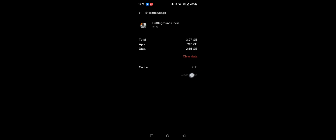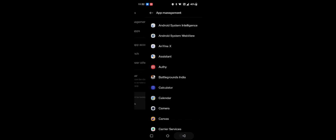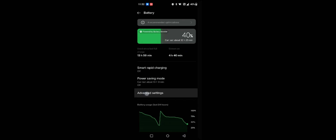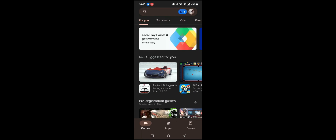First, go to Settings, then open App Management, look for BGMI, and clear the cache memory. Then go to the battery options and enable High Performance mode, because it's going to need a lot of juice for enabling 90 FPS. Now let's go to the Play Store and search for the archiver.